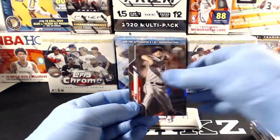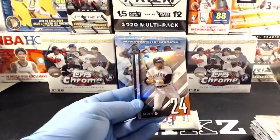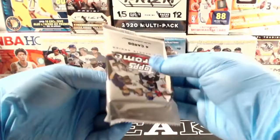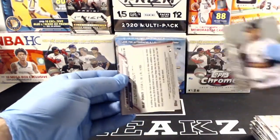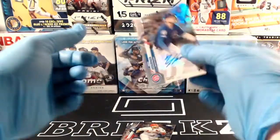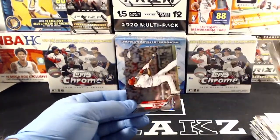Cameron Maben, Rich Hill, Robinson Cano, Willie Mays Numbers Game, Chris Bryant, Ronald Acuna Jr., Edwin Encarnacion — we might have another auto! That's a nice one: Nico Horner refractor auto — nice hit for the Cubs, not a numbered card but a great hit. Congrats Cubs — Nico Horner auto. Very nice. Yadier Molina and Albert Pujols.